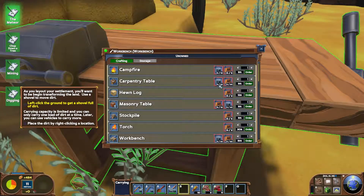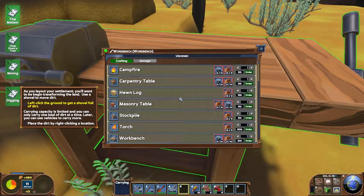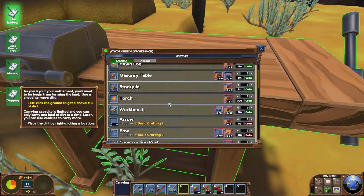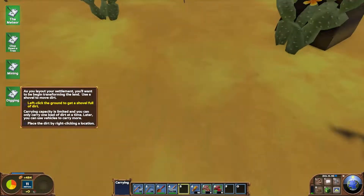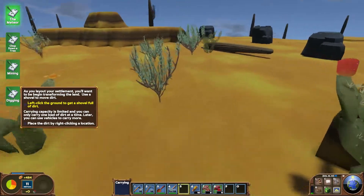Now if we interact with our workbench, we can craft a campfire, a carpentry table if we've got 20 logs and 20 stone. A campfire requires 10 stone and 5 logs. Masonry table, stockpile - which is what we want. So we need 5 logs to get a stockpile, and that will just tidy up.